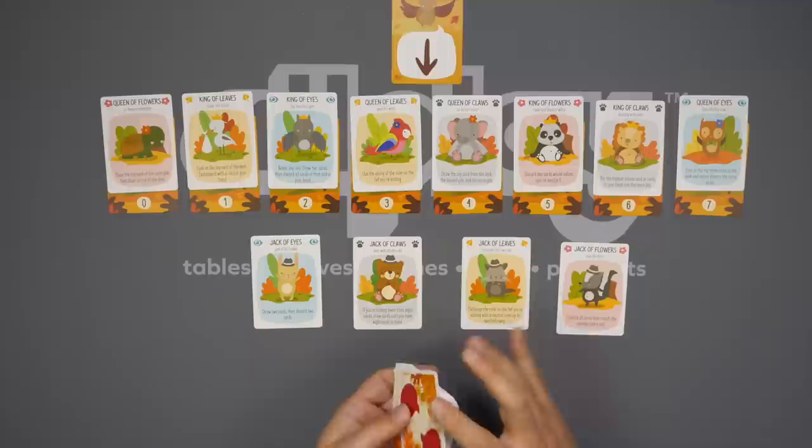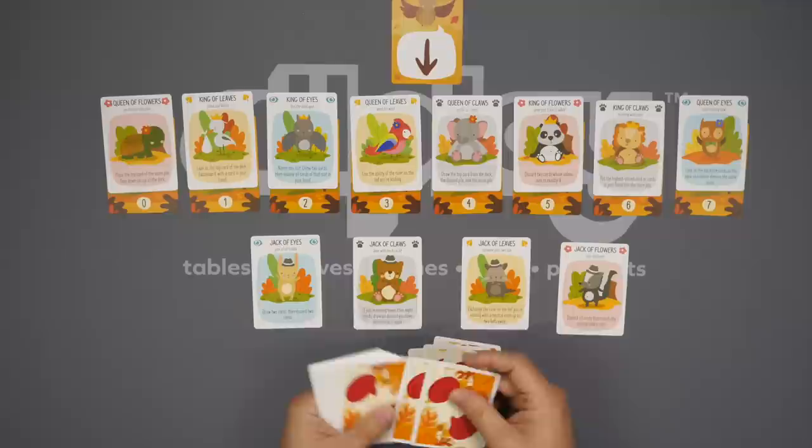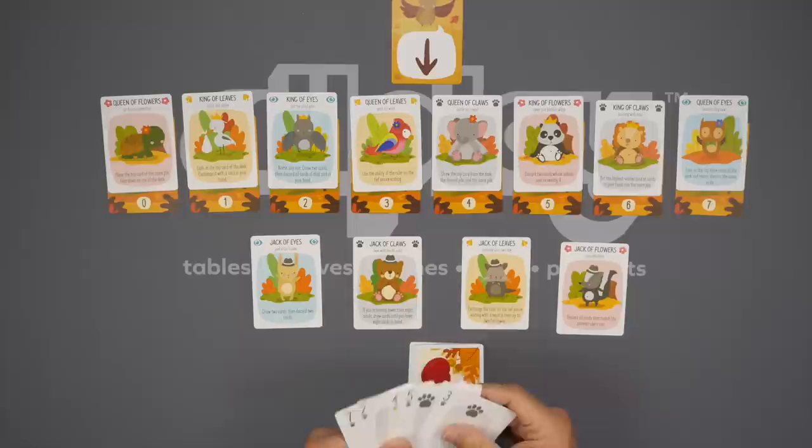I'm going to shuffle up the deck, give myself a hand of eight cards, set the deck here, and then take a look at my hand of cards and select who I'm going to try to convince to work with me.